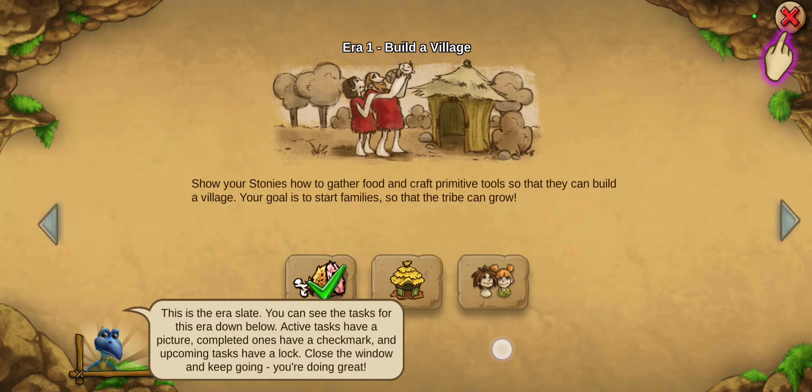Build a village — this is the era slate. You can see the tasks for your era down below. We have to build a house and take a picture of some people. Complete one task to have a check mark; the upcoming tasks have a lock. Close the window and keep going — you're doing great.